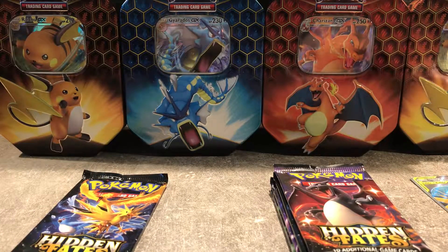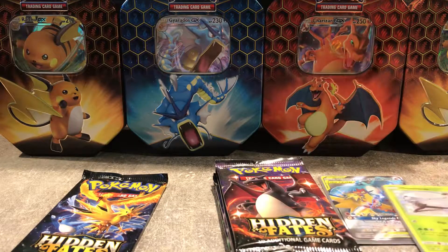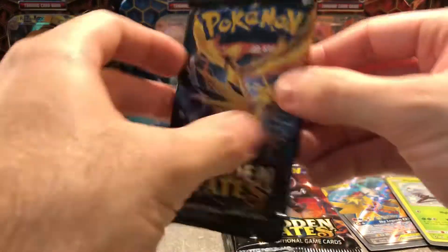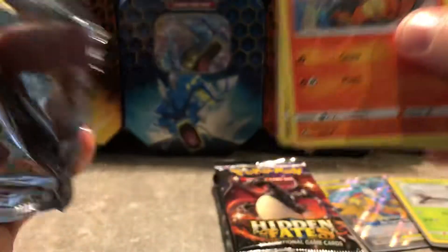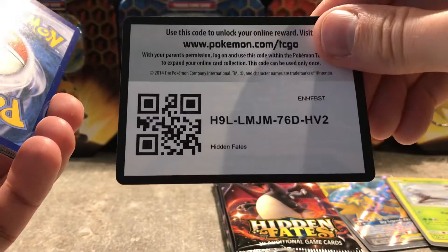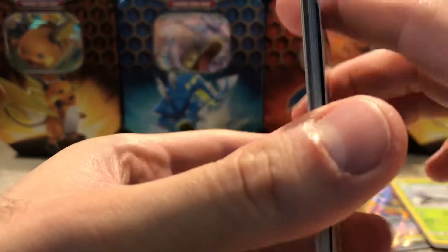Just going to organize here a bit, so bear with me. Next pack — these are really scarce now in Sweden, these tins and the packs. The Elite Trainer Boxes are like out of stock almost everywhere. So how about you guys in your countries — is Hidden Fates also out of stock and very hard to find? Let me know in the comments, and also where you live. It's very fun to know where you guys come from.